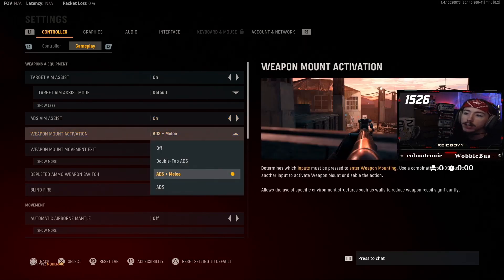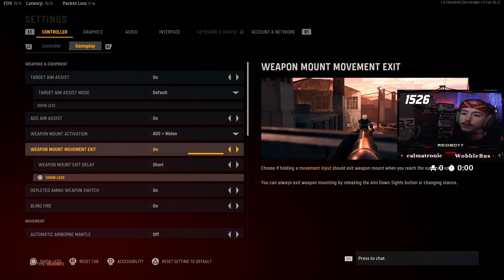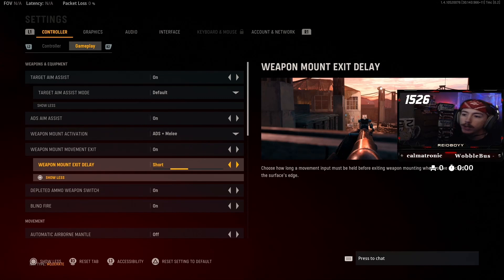Weapon mount activation, this one's kind of personal preference. I've seen a bunch of different people with different settings. I do it where ADS is when you melee, and then if I move my thumbstick back, I want to be able to back off the mount, and I want that to be on a pretty short time — not too short where if I accidentally touch my thumbstick I get off it. Just going to go with short on that one.